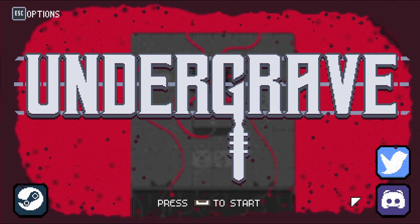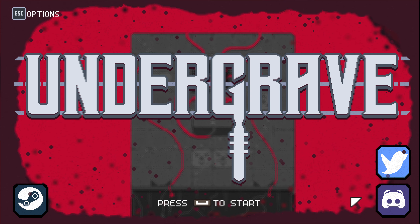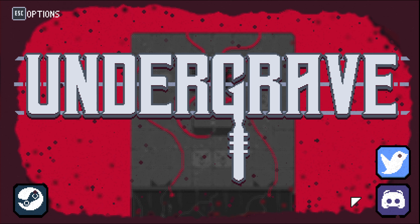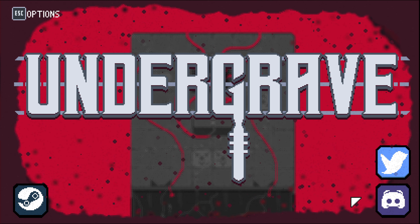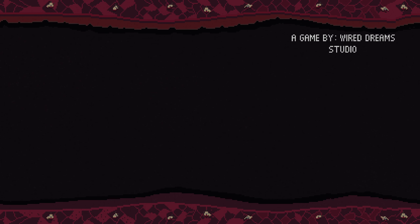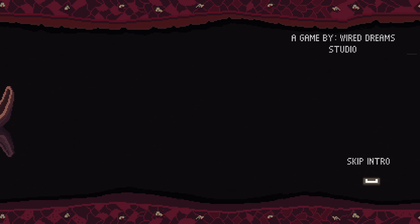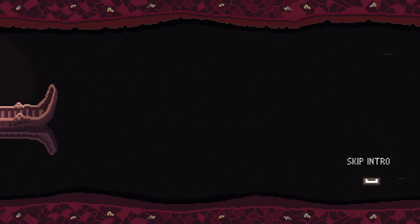Hello everyone, welcome to Undergrave. This is a new tactical roguelike where we need to manage stamina to move up, down, left and right, throw our weapon, dash and otherwise try to survive each gridded level. It came out three days ago on July 13th. We're going to hit spacebar and go through the introduction, and then get into the gameplay.